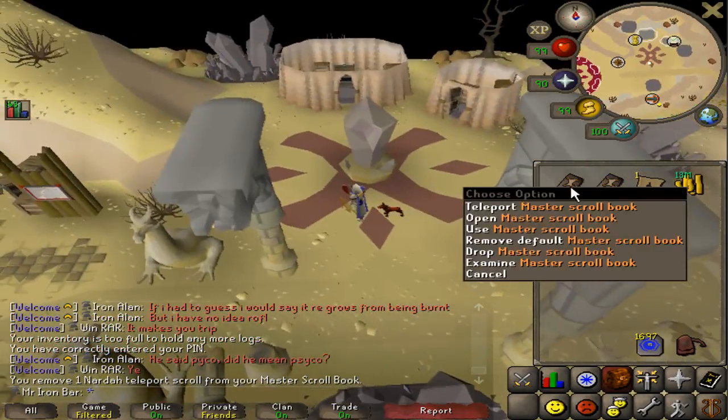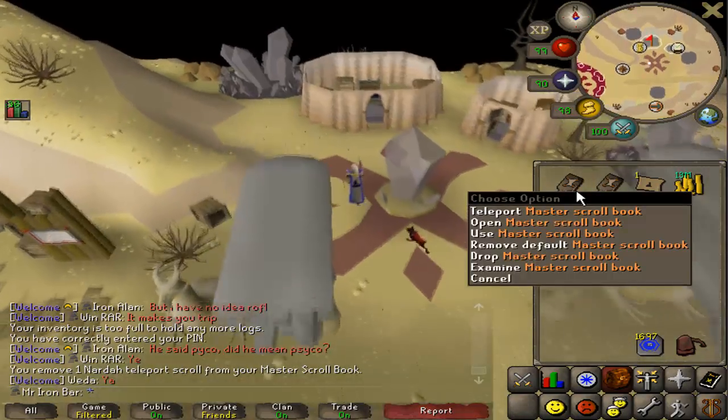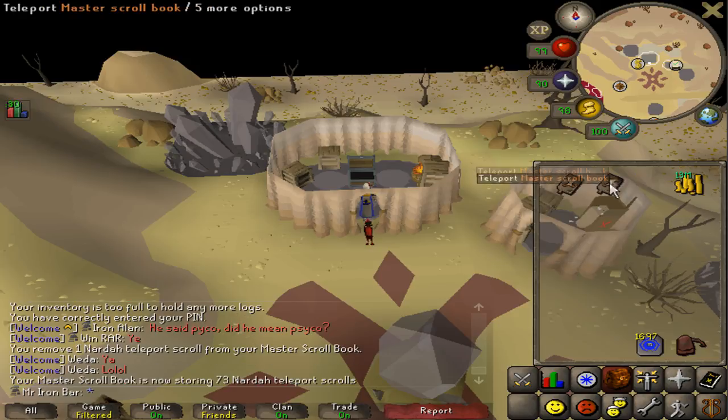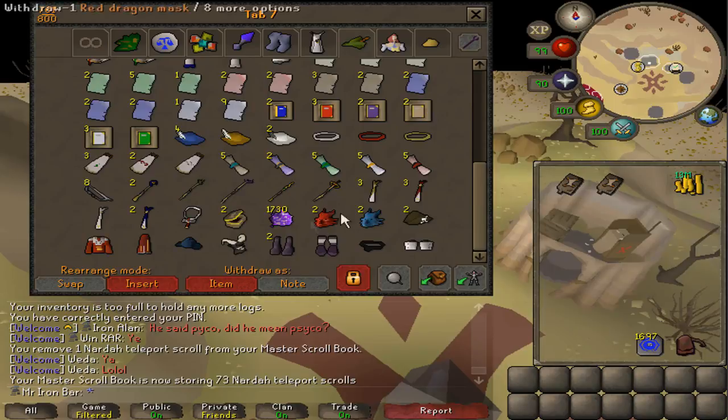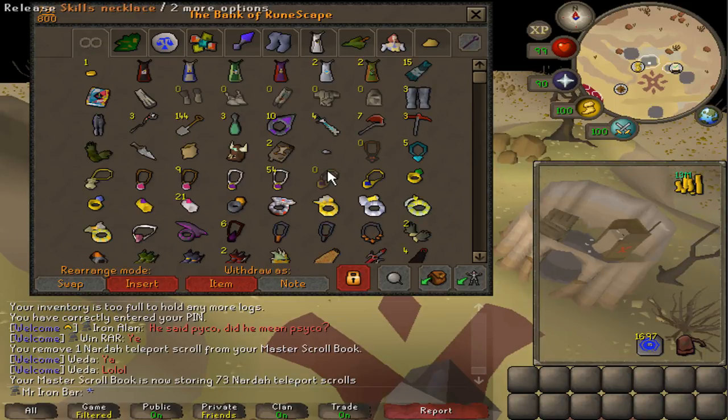Someone told me something interesting. I got another master scroll book from the last episode, and unfortunately the empty one doesn't stack with the one I've already filled up. But someone told me that if I put at least one teleport on the empty one, then I can stack both of them. Let's go ahead and test this — oh yeah, it actually stacks! So that saves me another bank space. Dope.